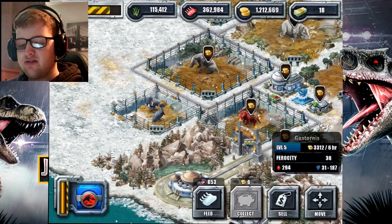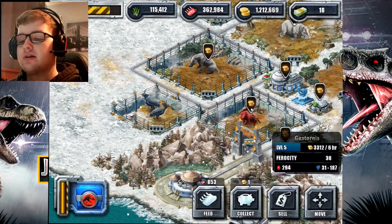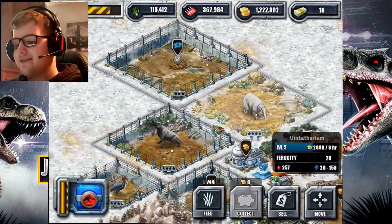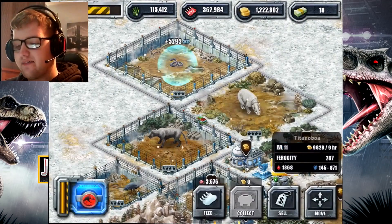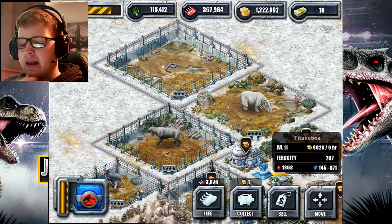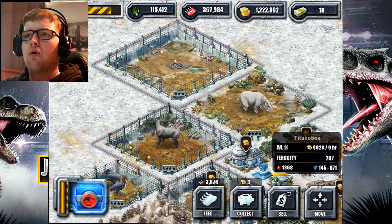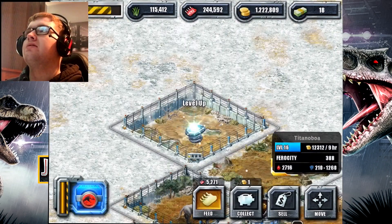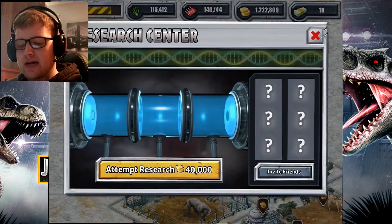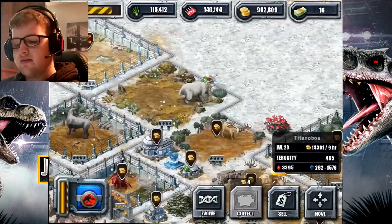We got the Gastornis over here. I thought they were terror birds, but they're not — they're called Gastornis. I find it weird that there's a Titanoboa in the Ice Age world, because I don't remember seeing a giant Titanoboa roaming around cold areas. At museums they explain that Titanoboas lived in swamp areas. I'll take care of leveling the Titanoboa up later.